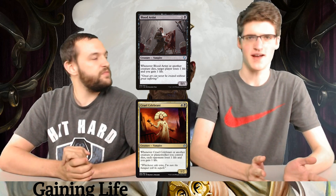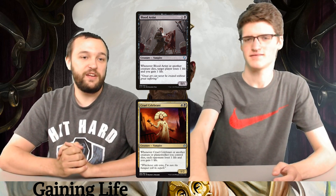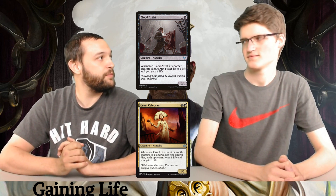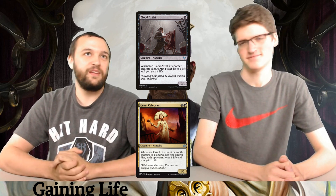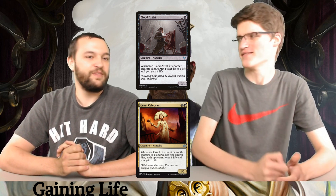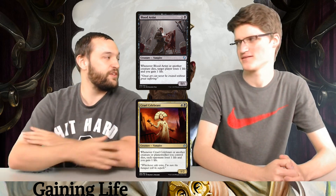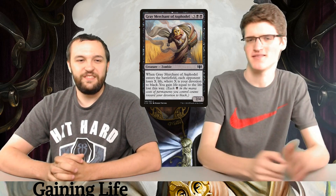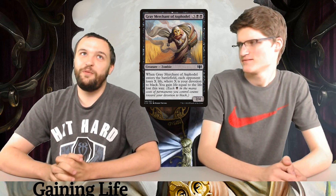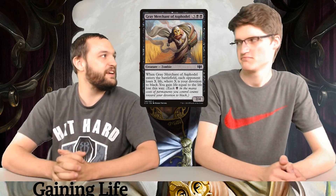Blood Artist and Cruel Celebrant — creatures are dying and we're profiting. Blood Artist is better than Cruel Celebrant in this deck because more of their stuff is going to be dying, and you only have about 25 creatures. But Cruel Celebrant is still good — you'll get a decent amount of triggers and start draining them away. The most ubiquitous draining gain card ever: Gray Merchant of Asphodel. Of course it has to be in here. It just drains all your opponents and you get all that life back. Back when Magic cards were worded good for Commander.